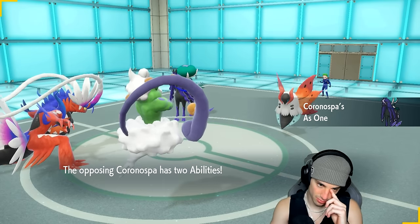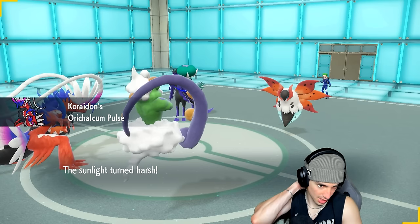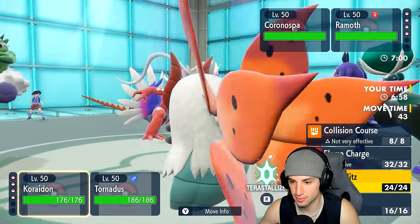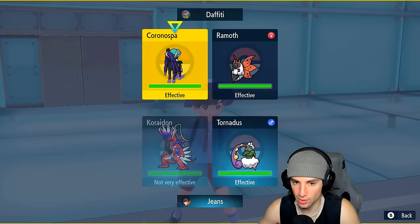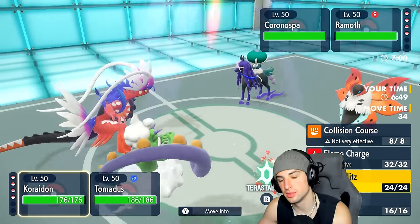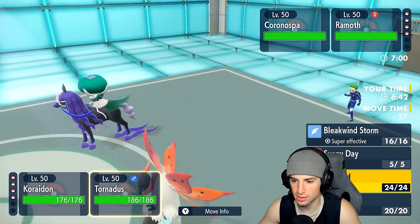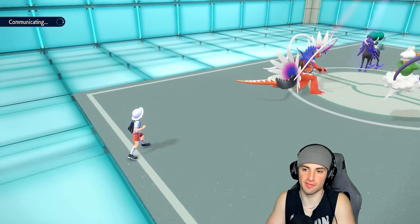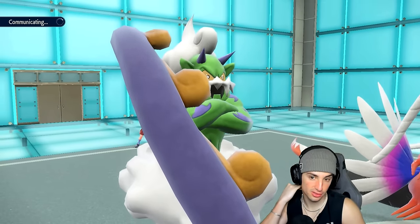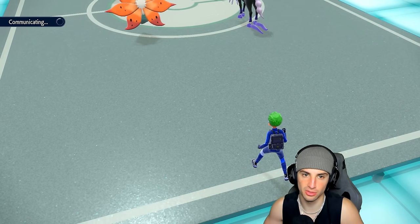Volcarona has Rage Powder — we could go for Bleakwind Storm if we want to before setting up Tailwind. Actually, let's play it safe: go for Tailwind and Terastallize early to go right after Calyrex with Flare Blitz. Not really in the mood to deal with Draining Kiss which is four-times super effective. Calyrex Terastallizes itself — it's Water Tera Volcarona of course, everything works against me.